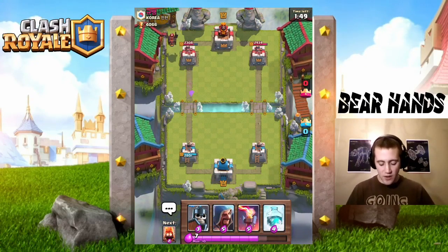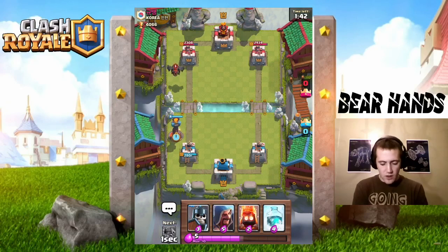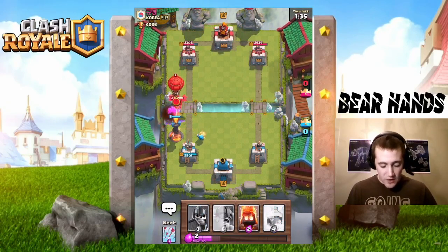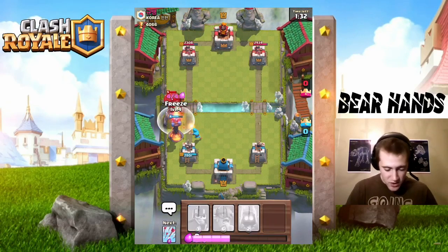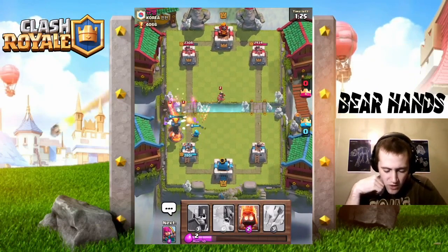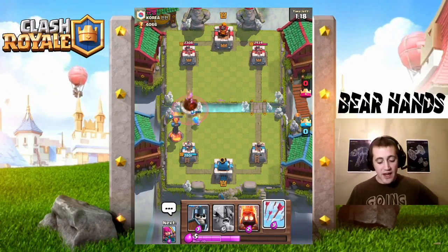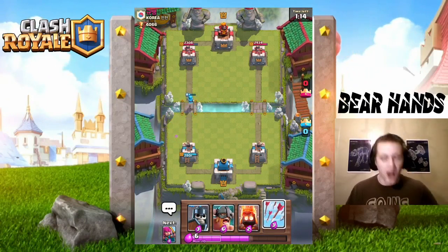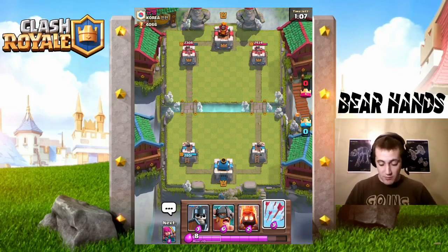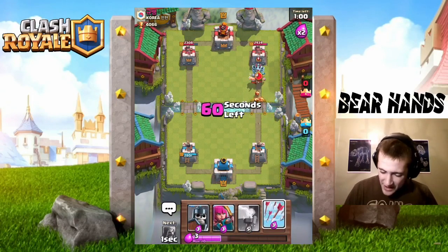I position defensively to prevent funny placement. There are the minions, so I throw down the Wizard to deal with them. His Balloon is coming in — Freeze! Beautiful Freeze. The Freeze deals with it. The Wizard handles the Princess. He's just giving us an elixir advantage at this point — the push didn't go well for him. Because of that elixir lead, I push on the other side but hold my Arrows.